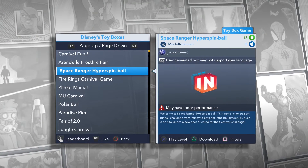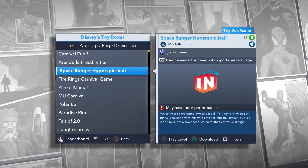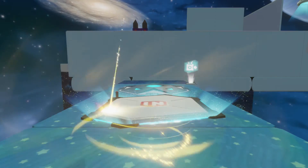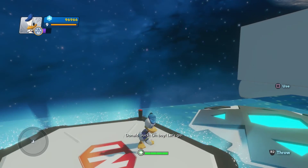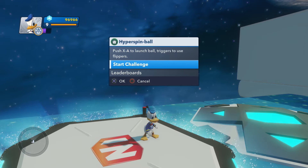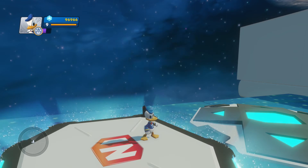It looks like this one's going to be a pinball type challenge so we probably won't get too much of Donald Duck, but we're gonna have a little bit of fun. It looks like we do have a leaderboard as well, so let's see where we can rank. Hyper Spinball: push X or A to launch ball, triggers to use flippers. Model Train Man is one of my favorite toy box creators, so I know it's gonna be a fun toy box.